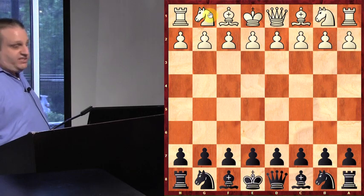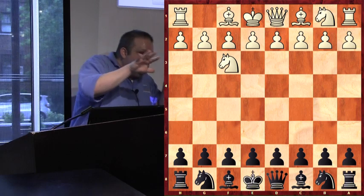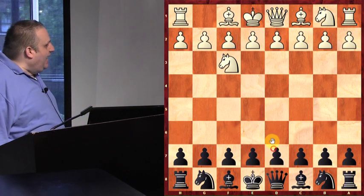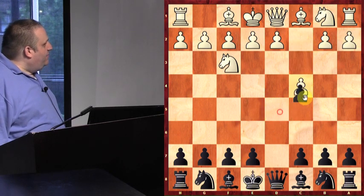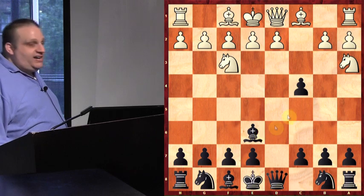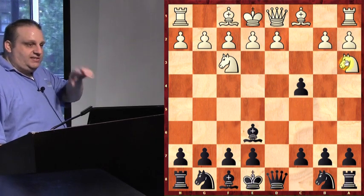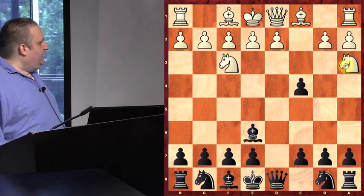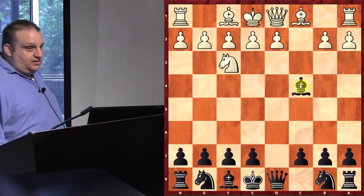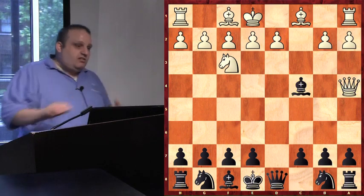Don't blink because the first game ends really fast — my opponent was rated 1950. I was black. My opponent tried the trick I just showed you — he took my pawn, I took his knight, he played queen a4. I made a move he didn't see and he cried.